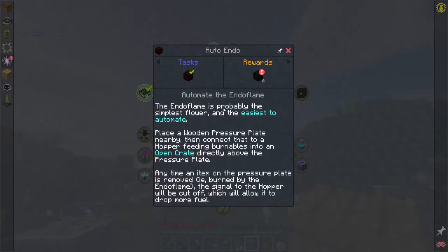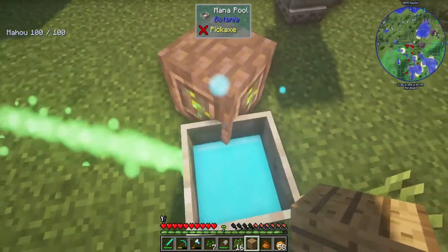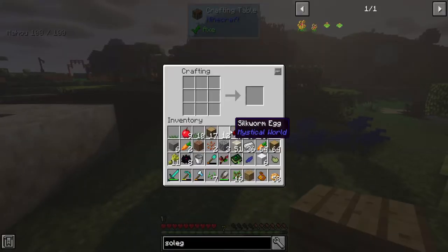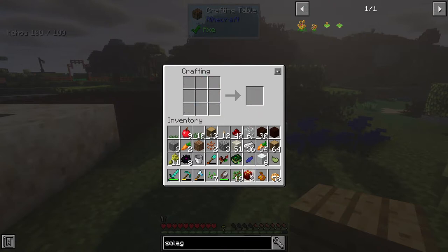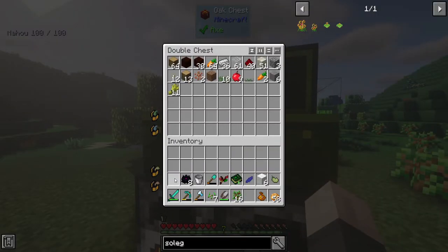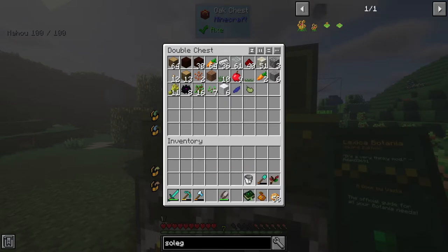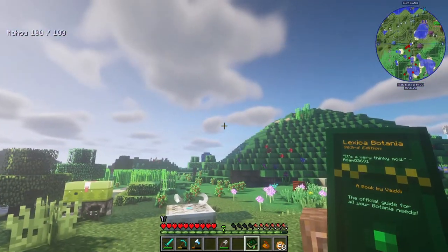I can make some more mana steel if I wanted to, but I'd rather just make a couple chests so I have a place to put my stuff - I'm getting overwhelmed with items at the moment. Let's just randomly get everything in there - all the stuff I don't use on the regular. Are these burning? Yep they are, making mana - all good stuff.